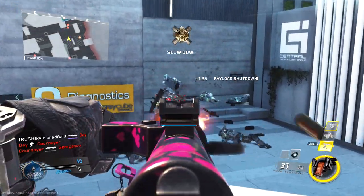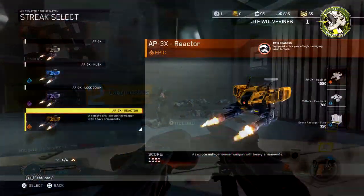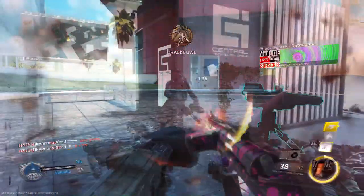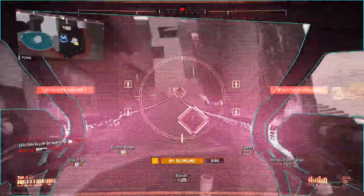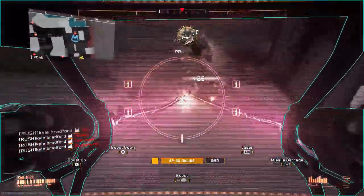Hey, what is up you guys? This is Nacho here and welcome back to another Call of Duty Infinite Warfare video. In today's video, we're going to be taking a look at the Epic Apex Reactor. This is the epic variant of the Apex, and what does this ability give you? You guys know the Apex normally shoots missiles and you have machine guns that you can also fire. Well, instead of the machine guns, this one comes with an ability called Twin Dragons and it's equipped with a pair of high damaging laser turrets.